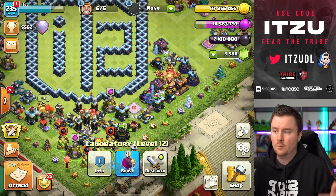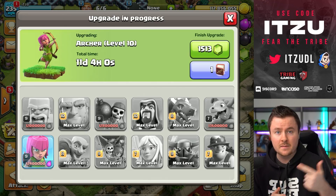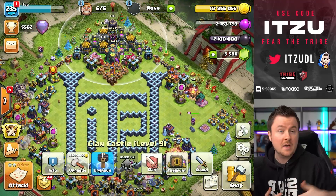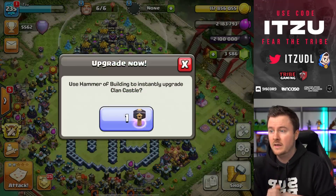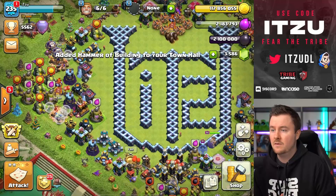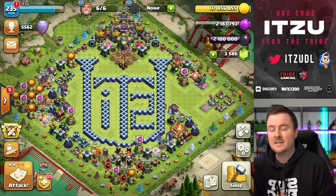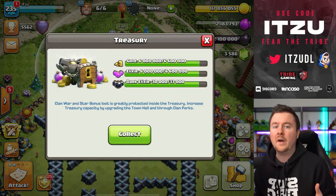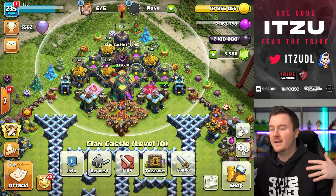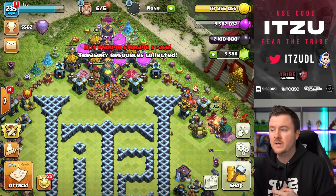Now the next thing is the archers and barbarians. I feel like they're kind of important because you want to make your heroes even stronger — the king and queen summon those archers and barbarians, and you want to have them maxed ASAP. We're using a couple of hammers just to make sure things are getting maxed. We need to get started somewhere, and it seems kind of chaotic, but that's just how it is. We also have resources in the clan castle which we can collect.